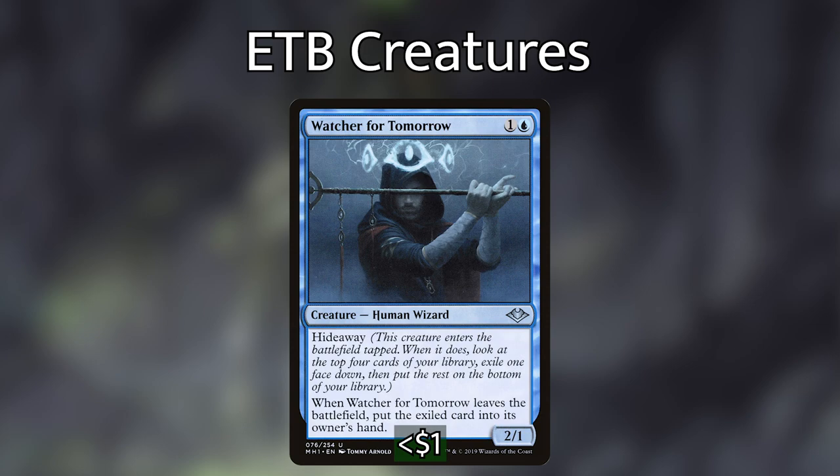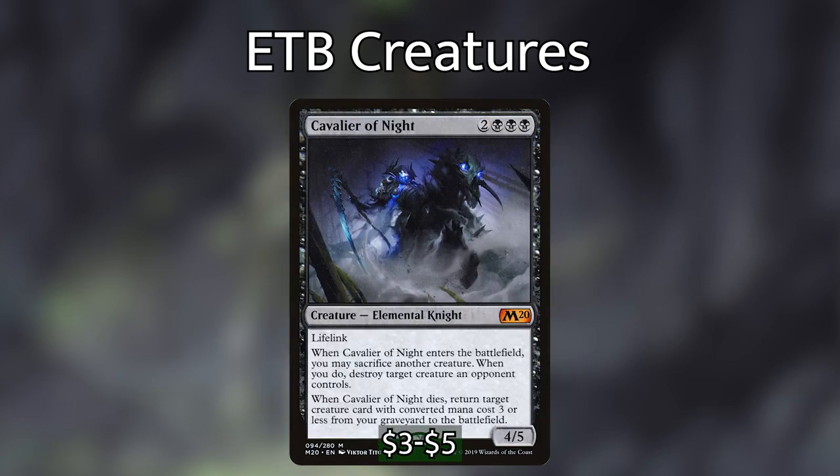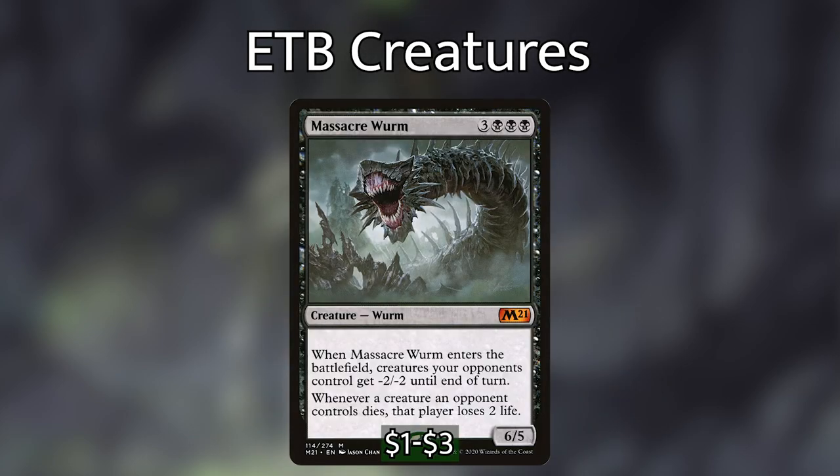Now let's go over the creatures that are really going to hurt our opponents. Cavalier of Night — when it enters the battlefield, we sacrifice a creature and destroy a target creature an opponent controls. When it dies, we return a target creature card with CMC 3 or less from our graveyard to the battlefield. Massacre Worm is kind of an alternate win condition — when it enters, creatures opponents control get -2/-2 until end of turn, and whenever a creature an opponent controls dies, that player loses 2 life. With Encore, all opponents' creatures get -6/-6 and each death deals 6 damage — absolutely brutal.